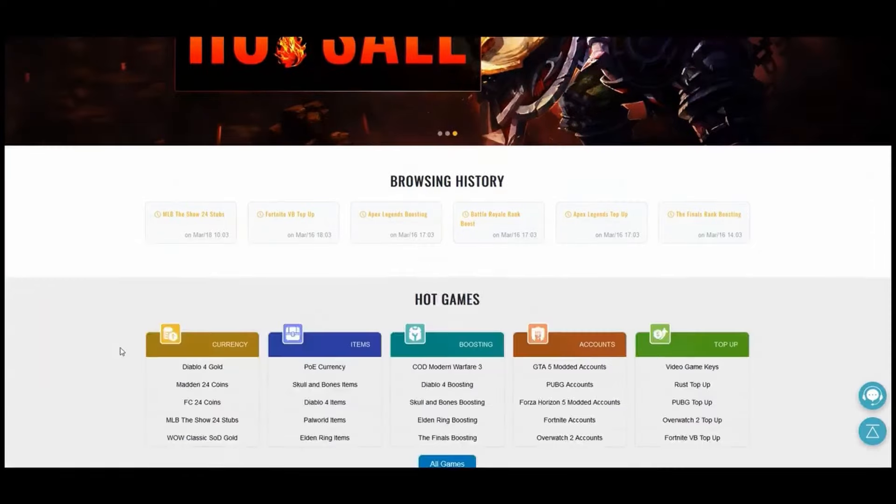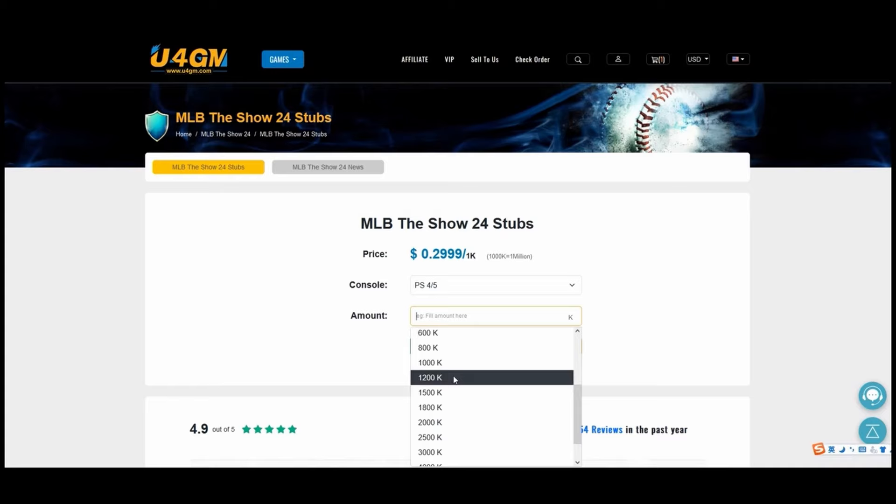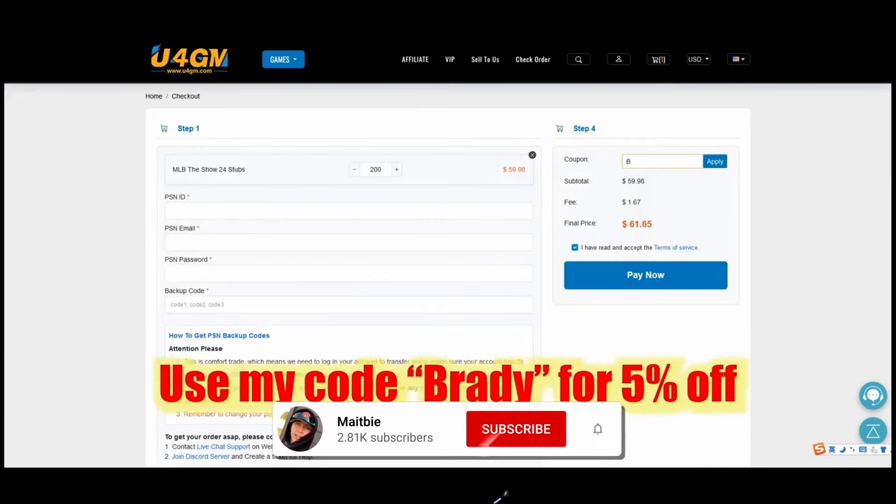Obviously this is a stubs-focused strategy, and I'm going to talk about what I'm prioritizing, how I'm getting a ton of stubs, and how I'm making progress along the way. Before we get into it, make sure you drop a like and a sub — we're on the road to 20,000 subscribers. Thanks to my video sponsor u4gm, offering cheap MLB The Show 24 stubs with quick delivery. Click the link in the description and use code brady for five percent off.